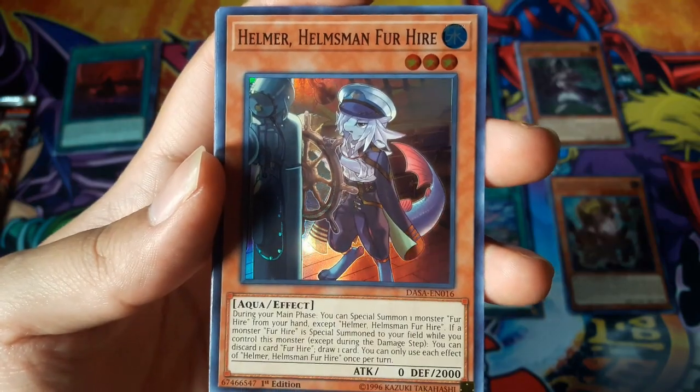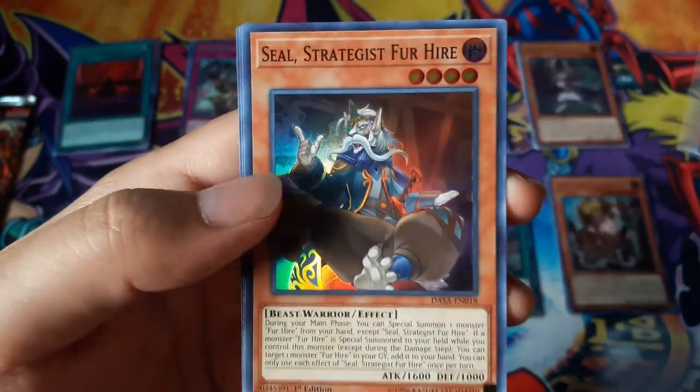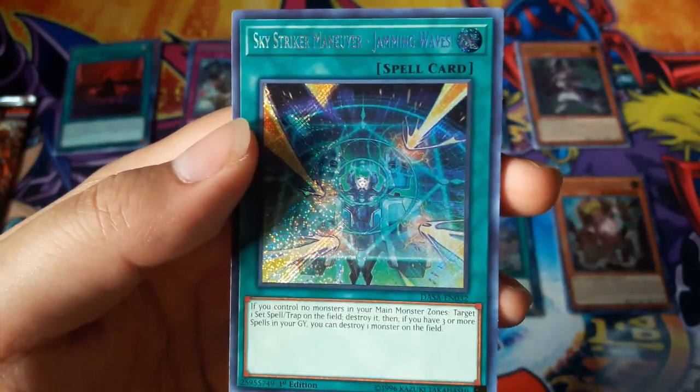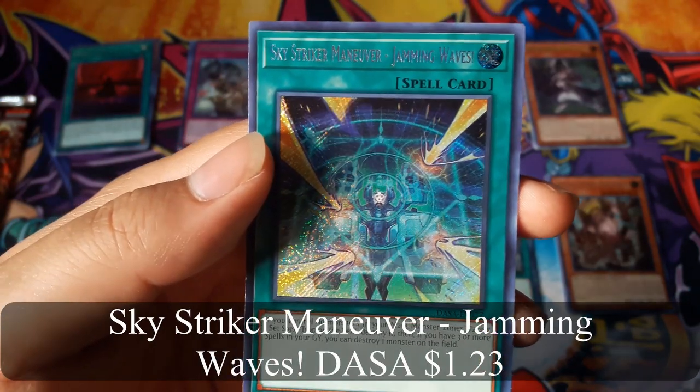Helmer Helmsman for Hire. Sky Striker Maneuver Jamming Waves for a Secret Rare.